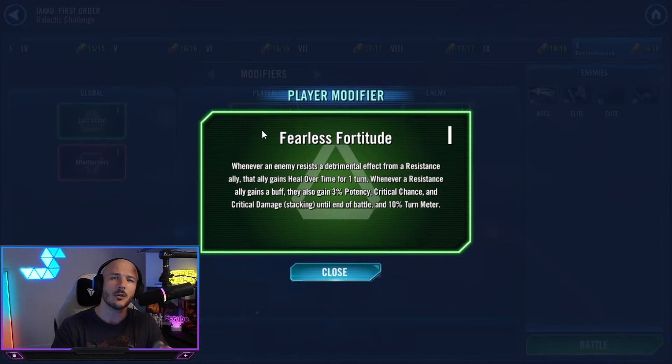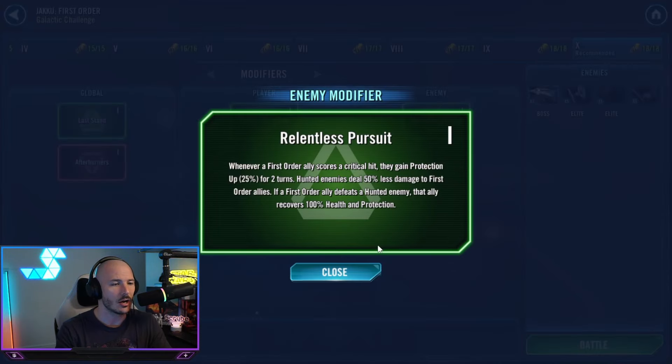Our beneficial modifiers are for the Resistance faction fleet. Whenever the enemy resists a detrimental effect from our Resistance allies, we gain Heal Over Time for a single turn. Whenever a Resistance ally gains a buff like that Heal Over Time, we'll be stacking Potency, Crit Chance, and Crit Damage until the end of battle, and gain 10% Turn Meter — so we're going to get chunky.